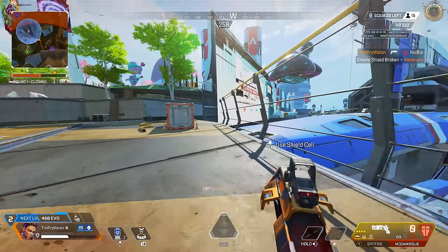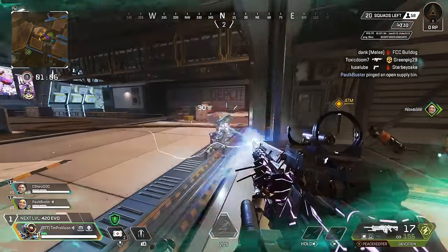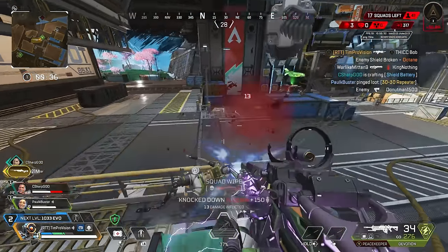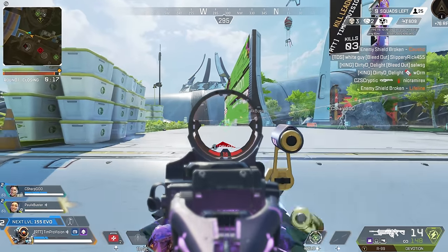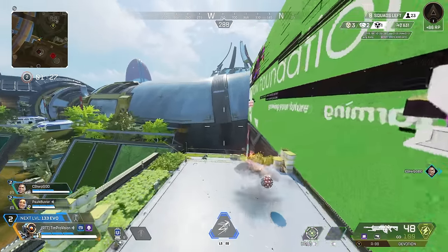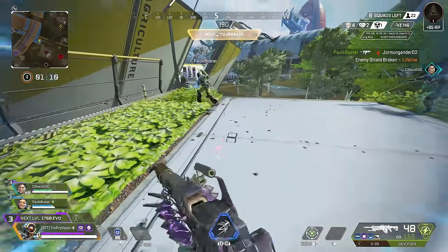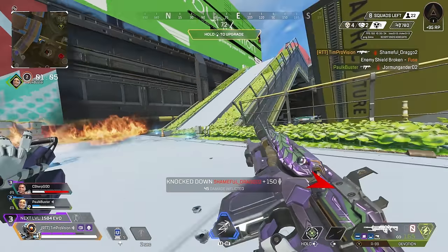While the Mozambique can punch up in power, I think the Devotion severely lacks in overall usability. Its only viability lies when you get it fully kitted — it can shred enemies in close ranges but it takes a lot to get there, and you also need a good-sized bag for all the ammo. If you manage to get all the attachments, a turbo charger, and a purple or gold backpack, then it has some usability, but even then it won't outclass a lot of SMGs or ARs.